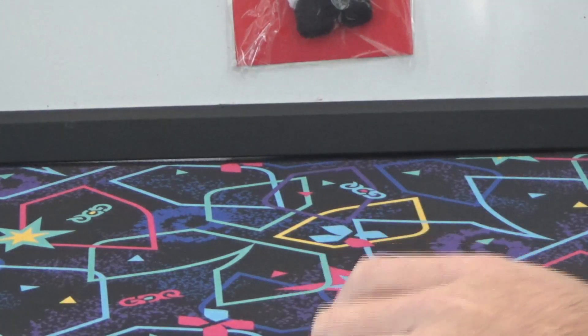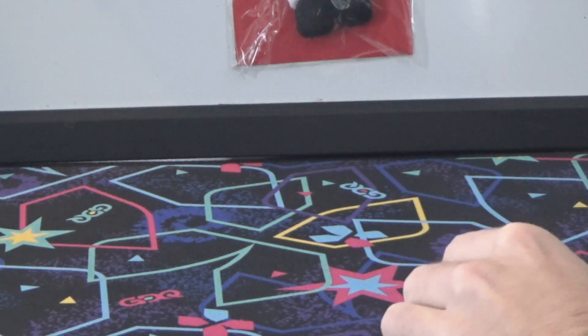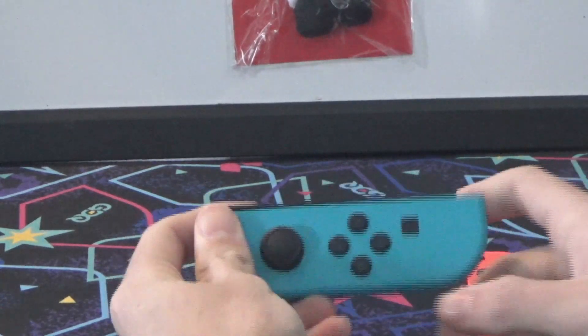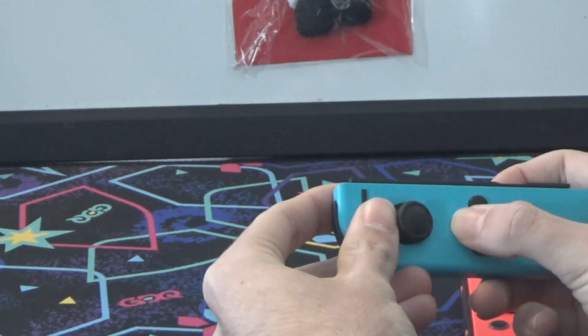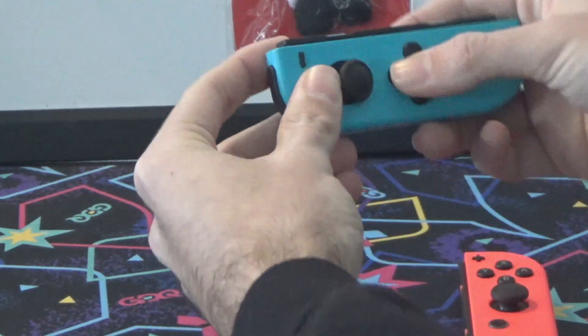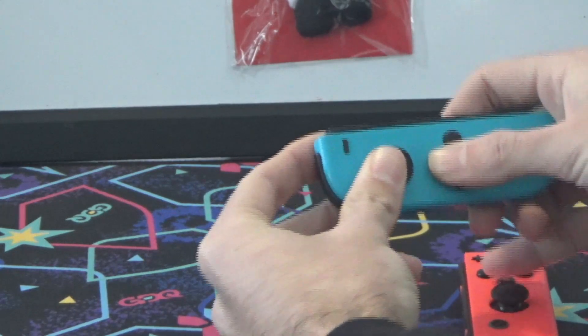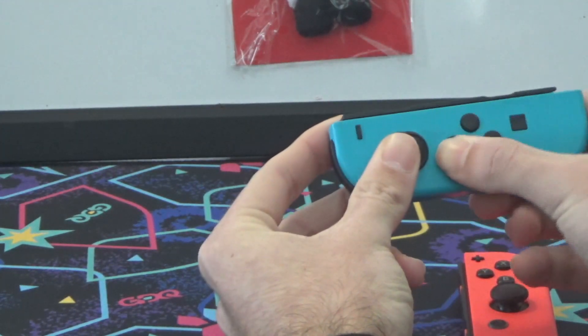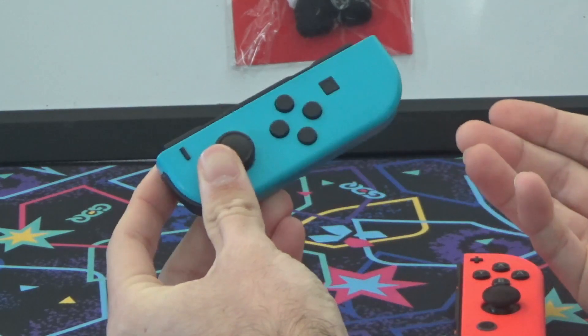For the inputs to open the debug menu, set your player 2 Joy-Con down on the table like so, and hold your player 1 Joy-Con normally. You want to hold down, right, and Y on your player 1 Joy-Con, and then with your pinky finger, press Y on the second player Joy-Con, which in this case is B. Release B, and 11 or 13 frames later, press A and B at the same time on the first player controller.